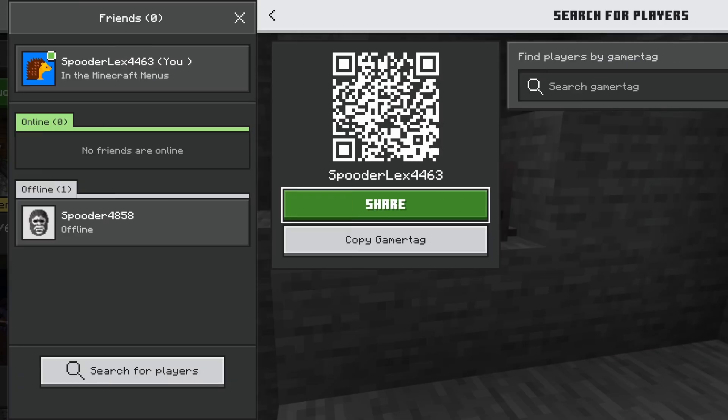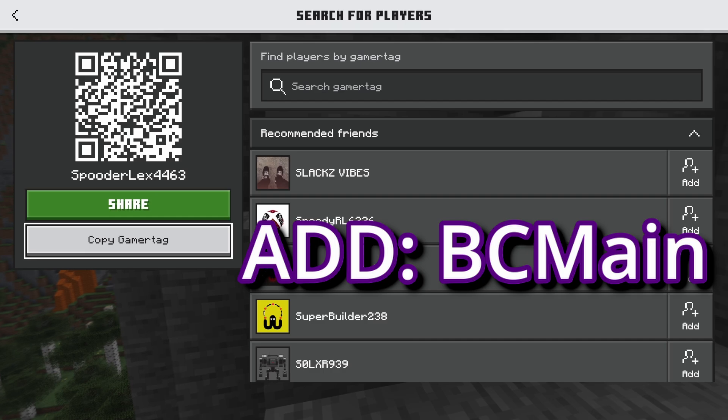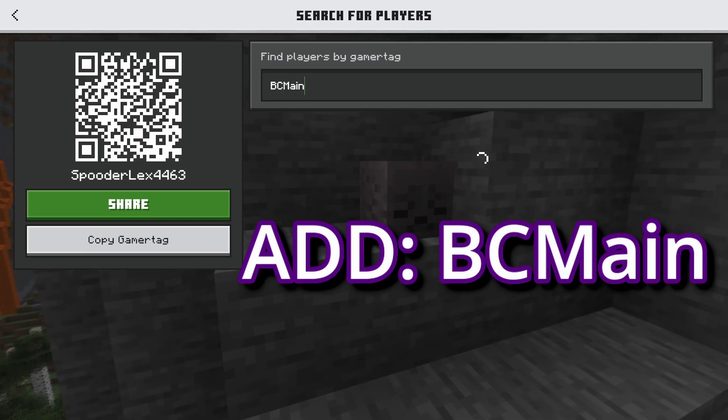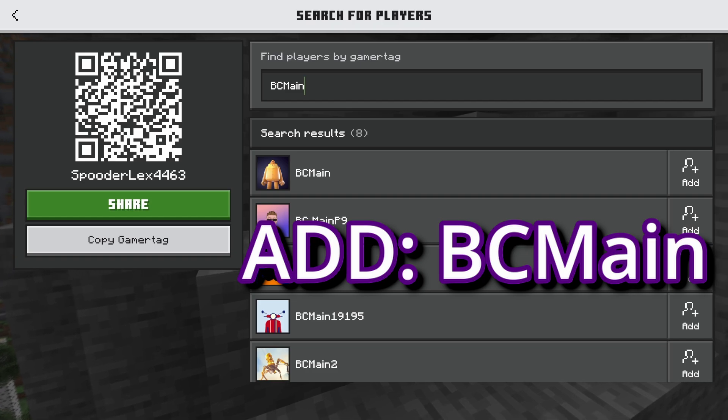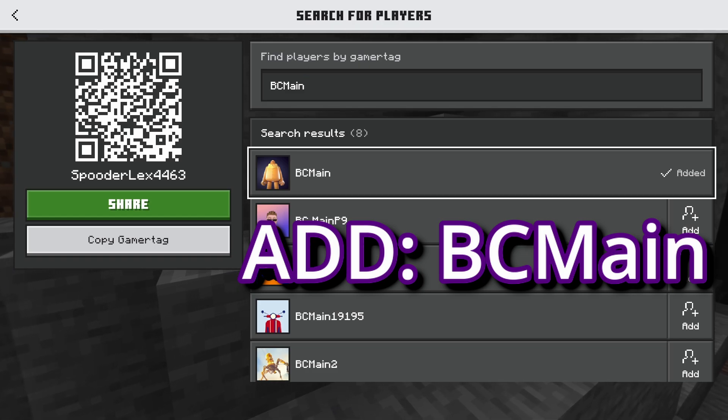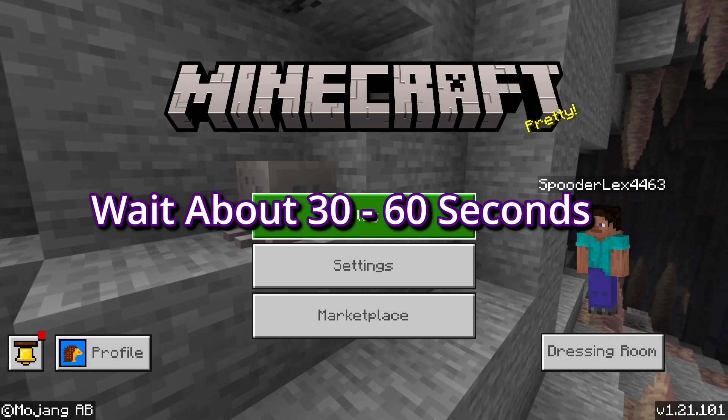Go down to Search for Players. Once we're here, we're going to add the account bcmain. Search him up — he should show up right here. Go down, click Add Friend, and after we send him a friend request we'll navigate back to the main menu.